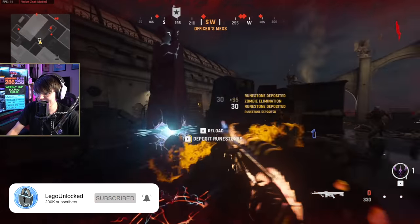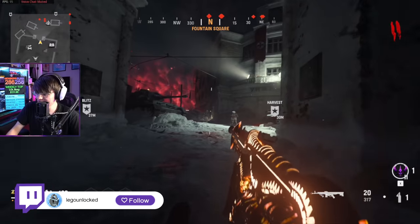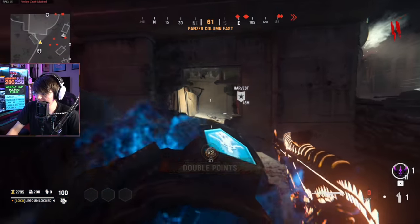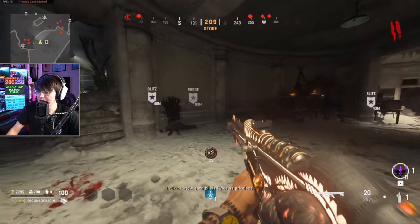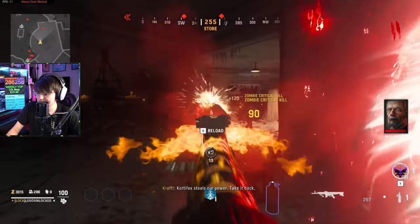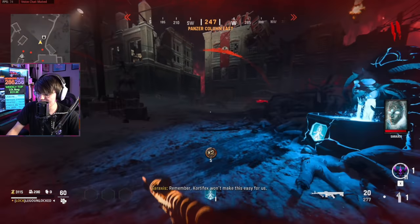If you're new here and want to sub I'd greatly appreciate that, and a massive thanks to everyone who likes, comments, and watches this video in its entirety. The first objective is done. Now we head out to Quick Revive and grab it — free perk. The next thing we need to do: there is a new portal here, and once we do this second objective this little office area is going to open up. To activate round-based mode you have to do two objectives total first.